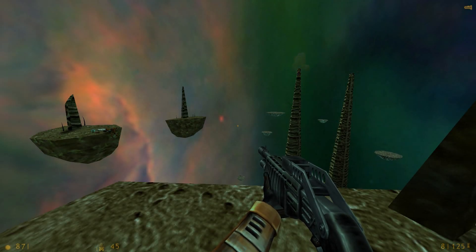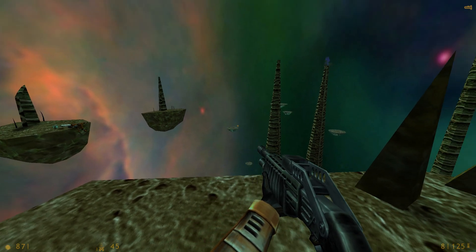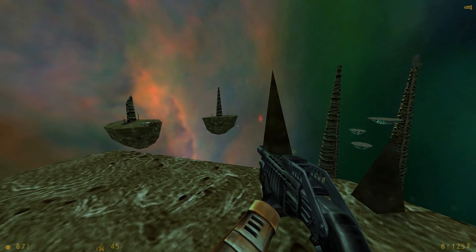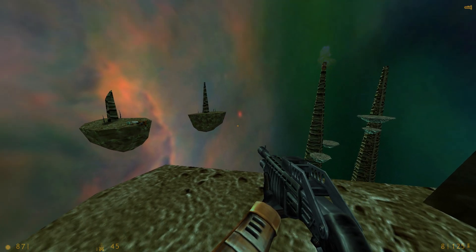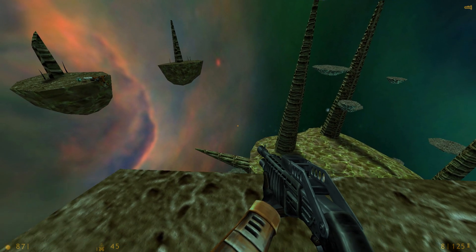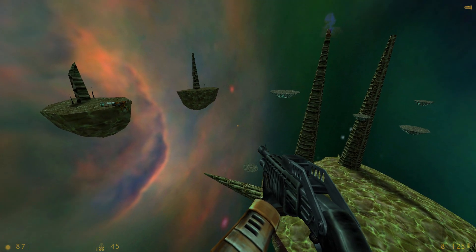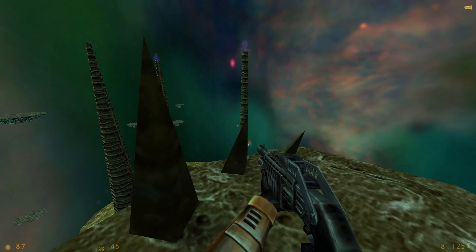Hello everyone, Shadefire here, and welcome back to Let's Play Half-Life. This is episode 13. Last time we started up the reactor for the Lambda Complex so that we could power up their teleport device, which has now transported us to the alien border world, Xen, from whence all the aliens have been teleporting in. There's an entity here holding the portal open, which is why the satellite rocket we launched did not actually stop the portal, so we have to find whatever's causing the portal to stay open and kill it.